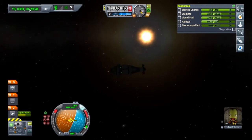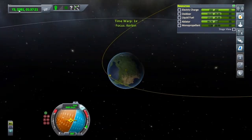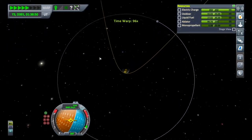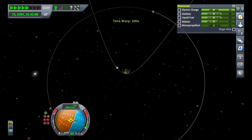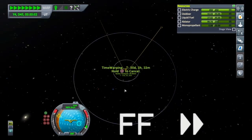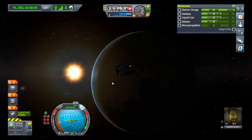So let's start fast forwarding off. Go into the map screen again and start fast forwarding from here. I'm just going to time warp till we get about here. And here we are — back at Kerbin, back home.